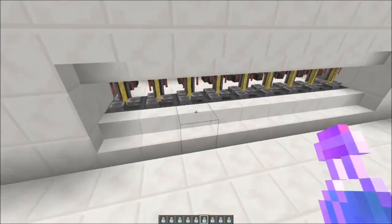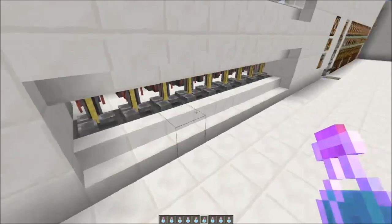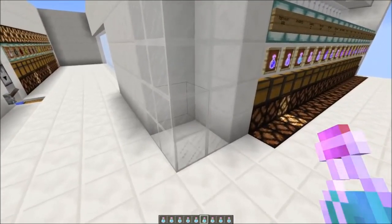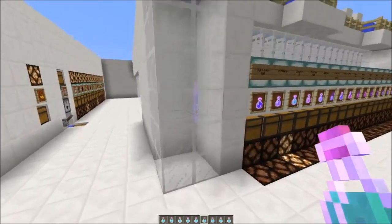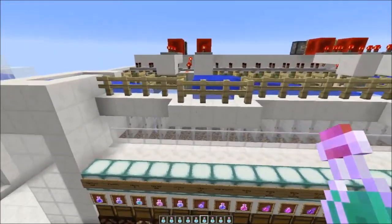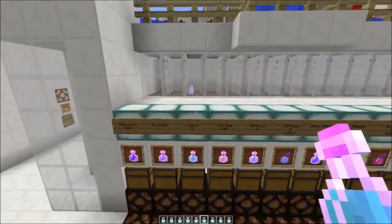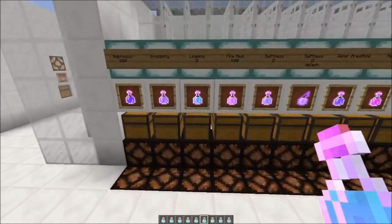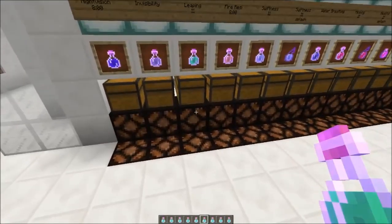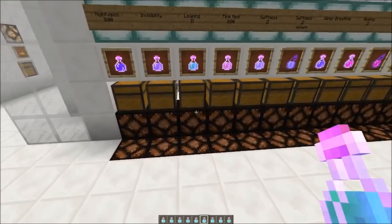The potions are sucked out via those hoppers and transported upwards with this item elevator. Here they come - that's 27 potions out of the 9 brewing stands. They fall into the right chamber and are transported to the chests again. Now that we have more than 55 potions, the lamp indicating we are out of stock will turn off again.